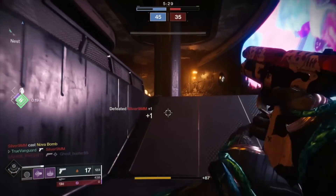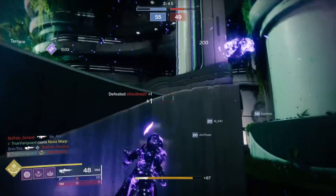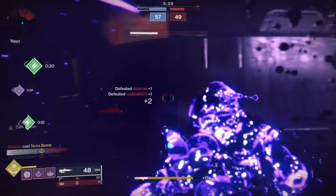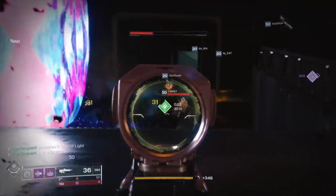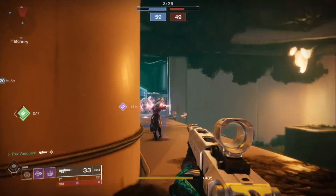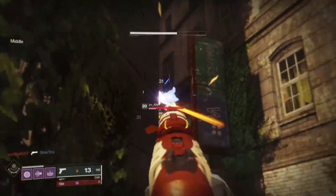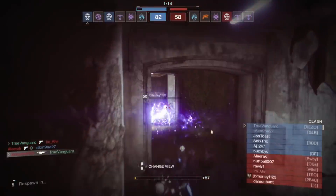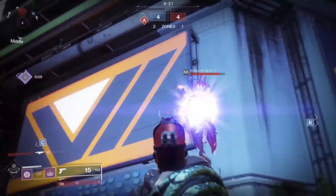In the kinetic slot I'm using a pulse rifle — not just any pulse rifle, but the Bygones. This pulse rifle comes from the Gambit playlist exclusively; there's no other place you can acquire it. My particular roll is actually the vendor roll. I have grinded a ton of Gambit — at this point I've logged 20-plus hours — and I've never had a Bygones drop, so I'm mad about it.